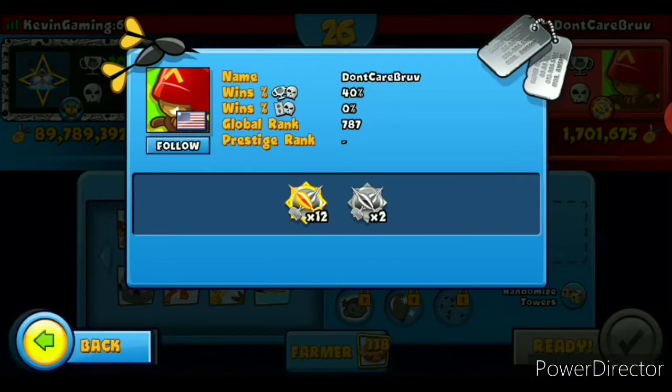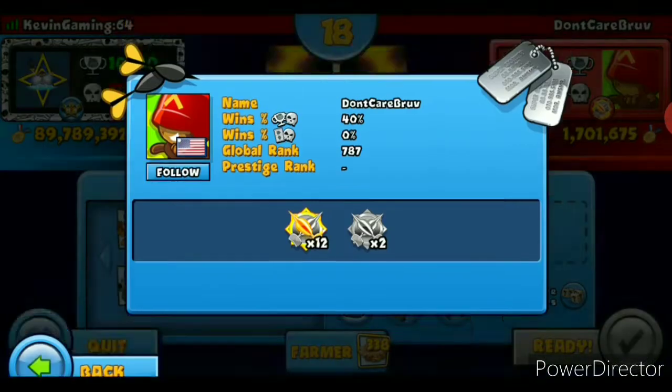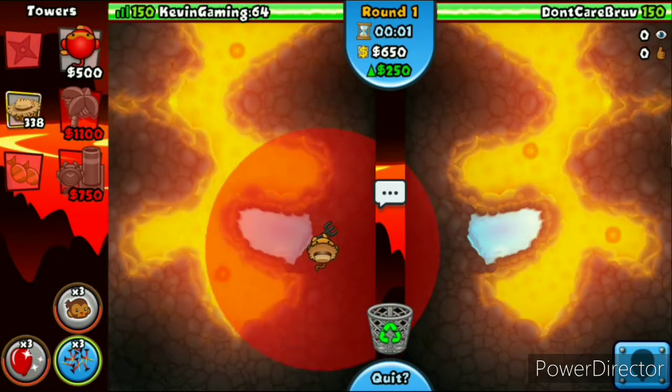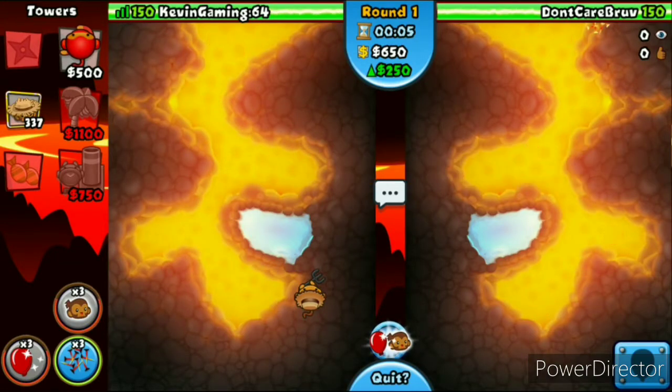Looks like we got Don't Care Bra — I don't know who that guy is. This guy is Global Rank 787 and nothing on the Prestige. Ninja Farm Motor time again. Hopefully we could win this game again. He pulled out a Rose Pack.